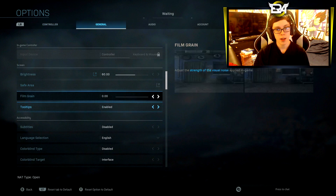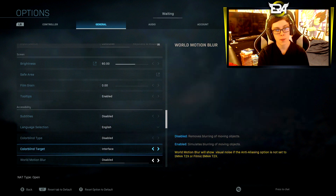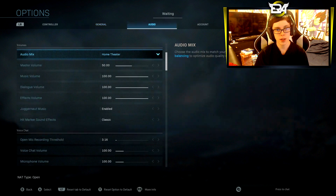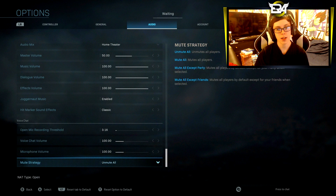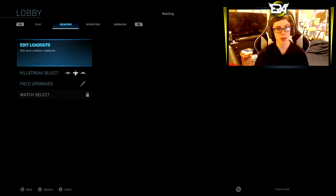Go over to the general area. I turn down the film grain all the way, just because I personally think it looks better. Weapon and world motion blur — be sure to disable those completely. I recommend turning your volume down too; it was super loud so I turned it down. And I set my hit marker sound to classic to give that old school Modern Warfare hit marker sound.